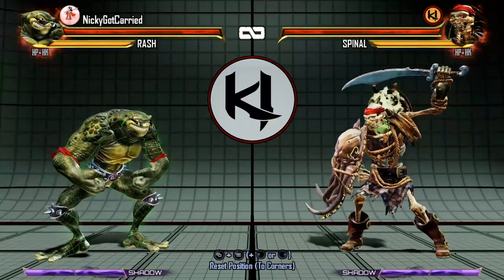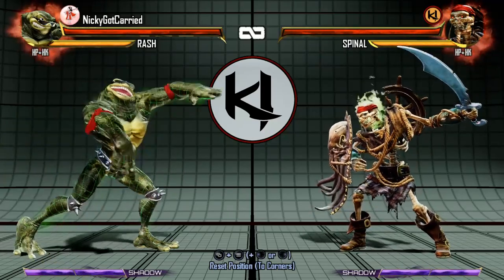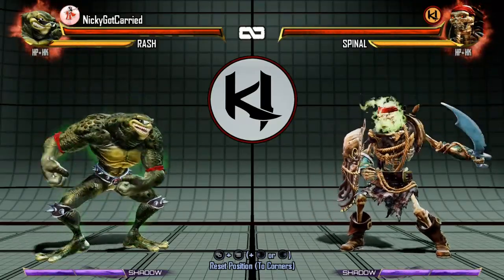Now there are a few different ways to do this, and it always involves counterbreaking Wrecking Ball. You can do this meterlessly, with Shadow Meter, using Instinct, mid-screen, or in the corner — it doesn't matter. Let's start with our mid-screen options.